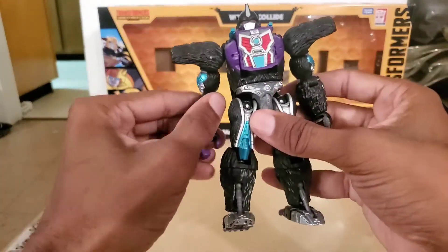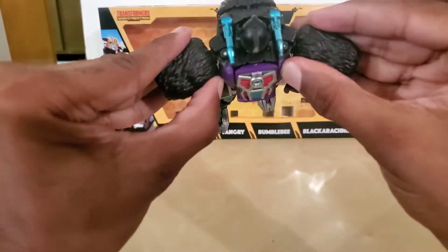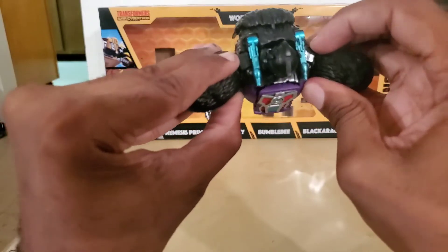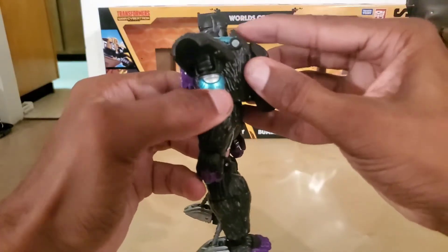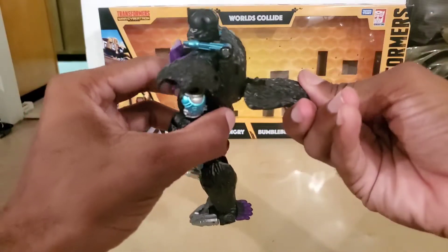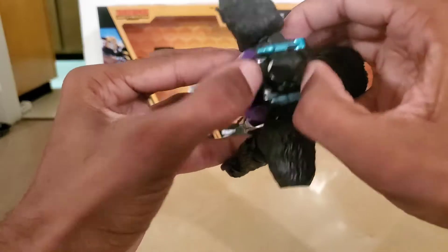The transformation is pretty simple. What you want to do is break these little shoulder pieces away so you can unlock the top portion. Then take the backpack, undo it, bring it up, turn it around, and bring this backpack backwards.